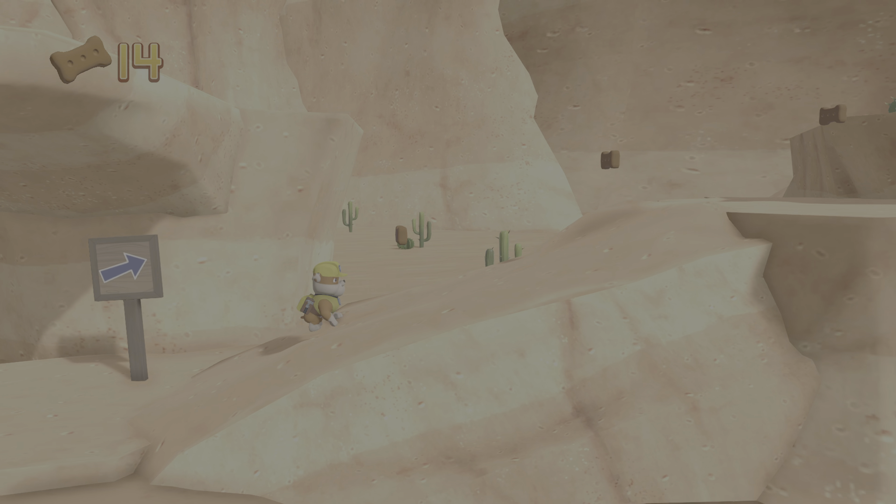You got the pup treats! Rocky can't jump that far — yelp for Skye's help to move that long plank. Pick the pup ability. All right, now we can keep moving! Get to the broken bridge to help Rocky repair it and rescue the family of bunnies.